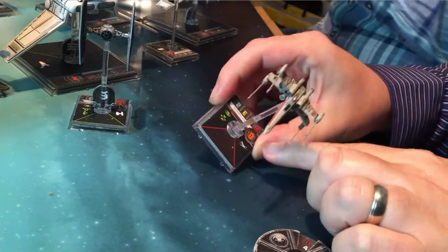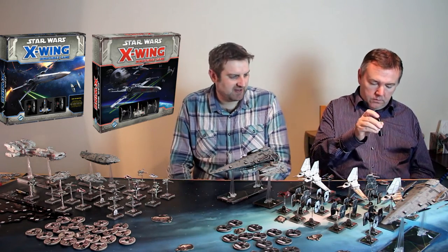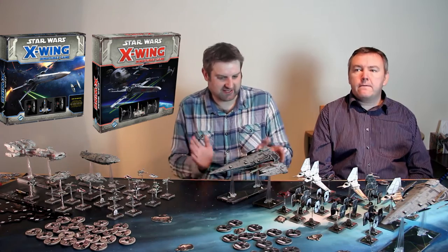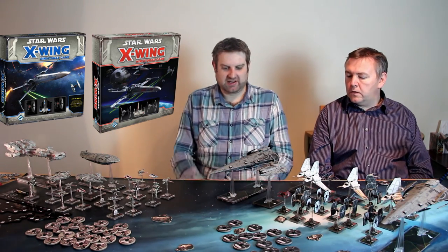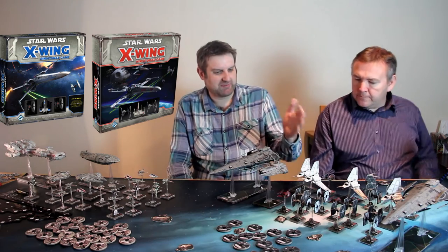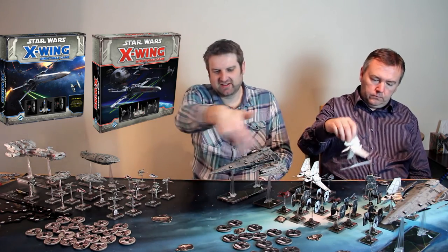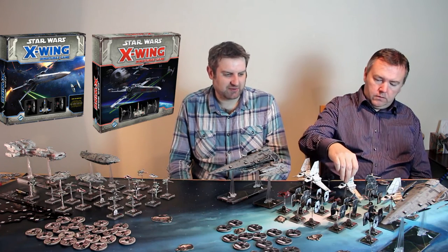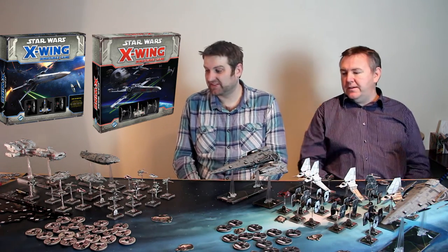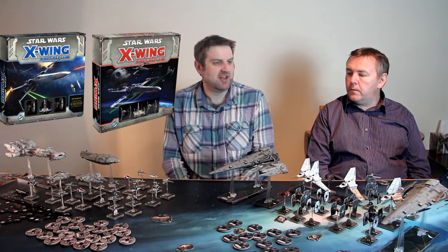Some ships like shuttles can't do the Koiogran turn - they just go forward or nowhere. On your templates there are little triangle marks indicating firing arcs - ships can shoot anyone in front of them. There are also weapons with 360-degree arcs, rear firing arcs, or unusual arcs depending on how you build your list. Ship sizes vary too: small standard squares, larger ships, and epic ships, all balancing out through the points cost system.